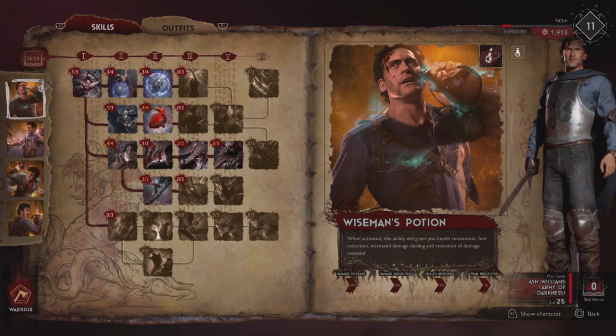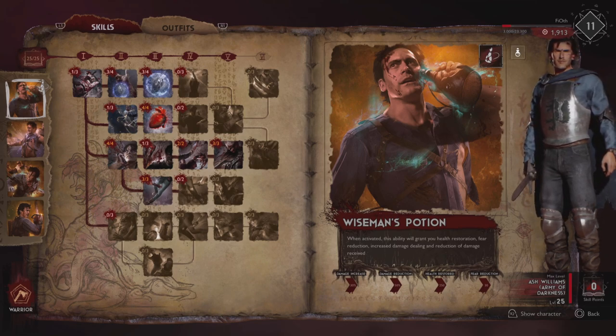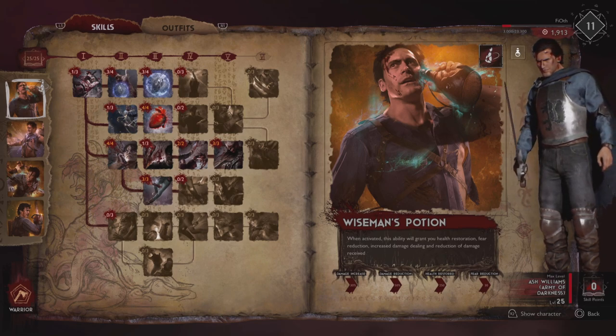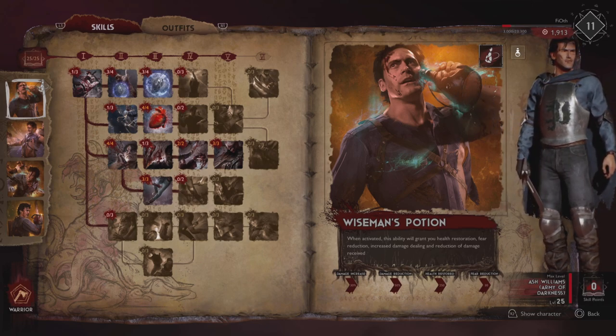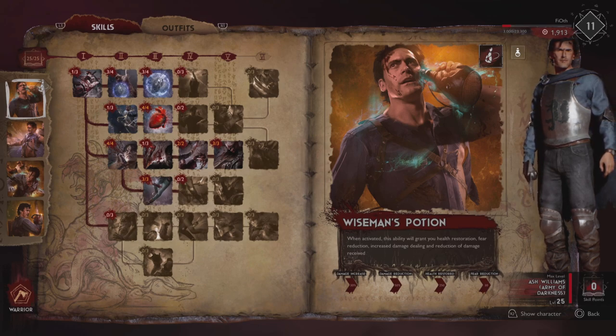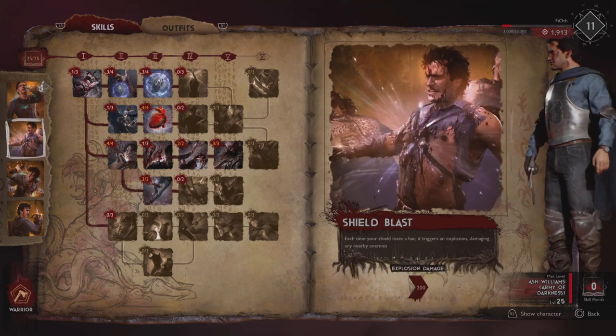Wiseman Potion gives him added damage, damage reduction, and reduces the fear that has accumulated — very powerful. You pretty much have a heal on cooldown. If you use it in between encounters you can be at good health and good fear status whenever you initiate combat.